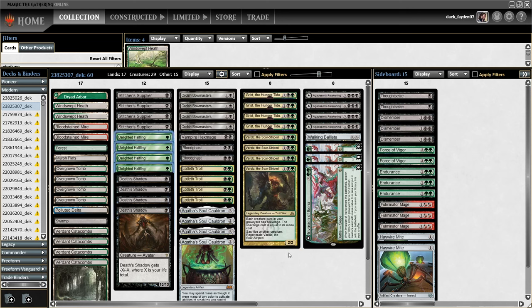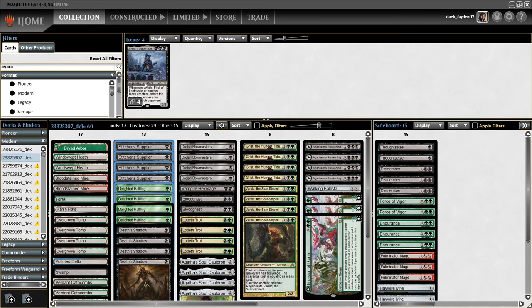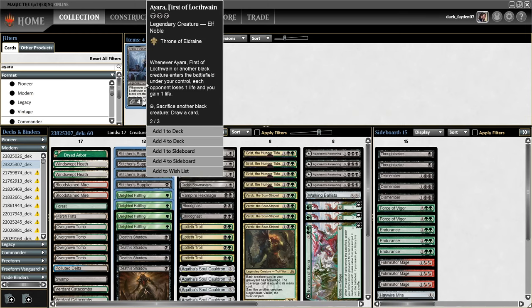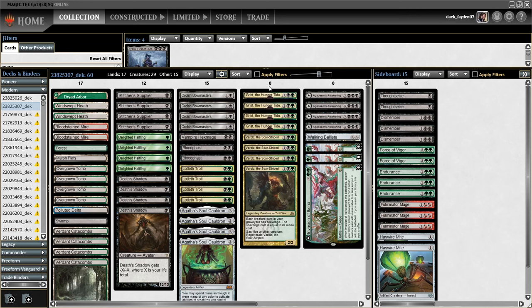Delighted Halfling is the only non-black creature in this build. I initially started this build as an Ayara deck — Ayara says whenever another black creature enters the battlefield each opponent loses one life and you gain one life, and can tap to sacrifice another black creature to draw a card. I then completely ditched her from the build. It was a bit too slow, and the Varolz/Death Shadow interaction was the most important for the deck.